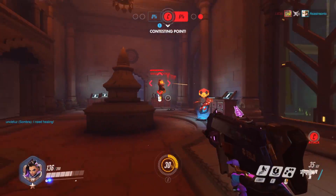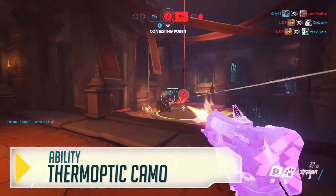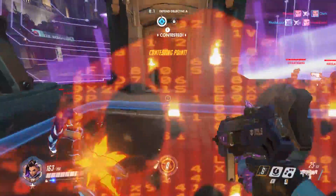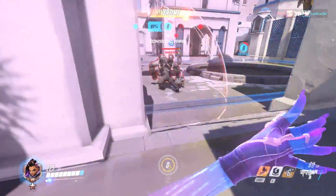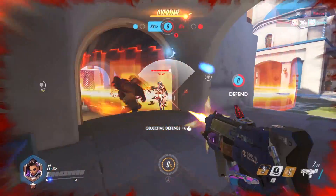The way for her to get in is with her thermoptic camo, which turns her invisible and boosts her speed so you can get behind enemy lines really quickly. You can use it to hide from people or as just a quick burst of speed whenever you need it. But be careful because if anyone shoots you, you'll drop out of the camo immediately. Heroes like Winston or D.Va shooting around randomly if they know you're there can be a huge threat to you.